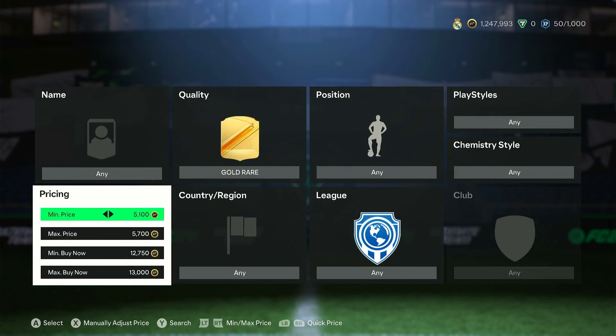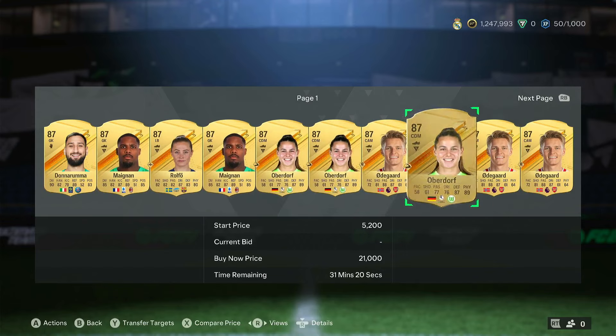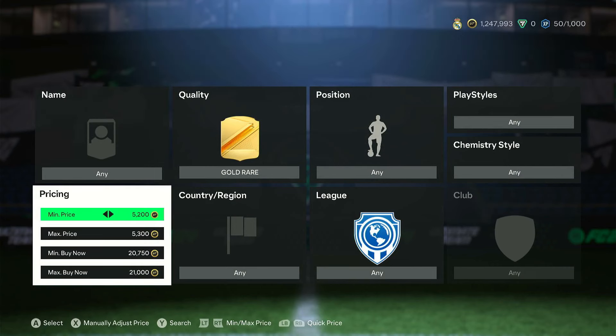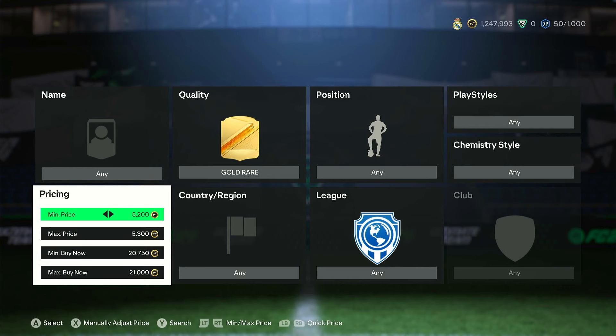For 87-rated cards ahead of the icon SBC on Sunday: set the filter to around 5,200–5,300 minimum bid and 20,750–21,000 buy now. It's only 30 minutes after content so there won't be many pages yet, but you can see pages of 87-rated bids. If struggling to win, readjust to 5.3k, 5.1k, or 5.2k and you'll find plenty of open bids.